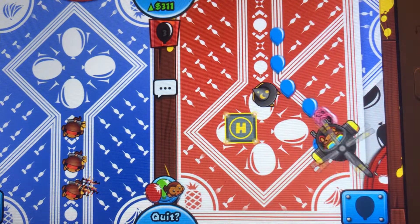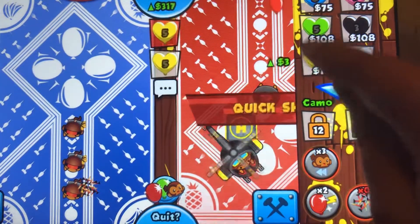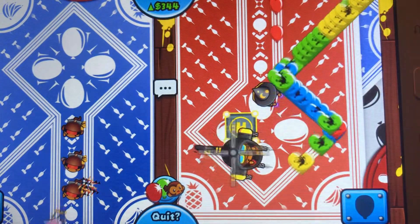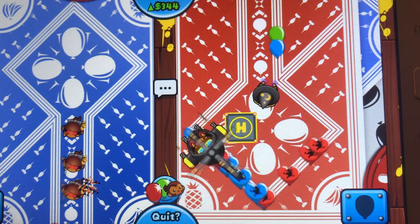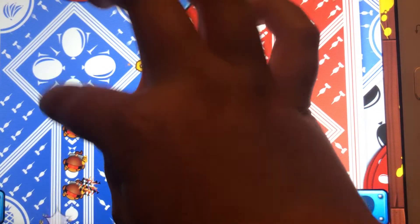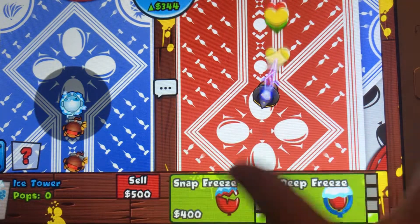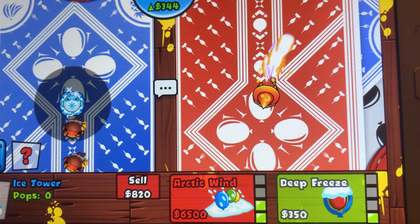Yeah, he just wasted money because I'm sending black balloons — unless he wanted to get something up on this round, but he probably didn't. This tower makes every balloon a hundred times faster. So when I do the round 8 deadly rush right now — quick shot and then this. Oh, he can survive it. I'll save that for later and get down an ice monkey. This basically freezes every balloon. It's not that good right now, but when you're playing later game, it's very good.